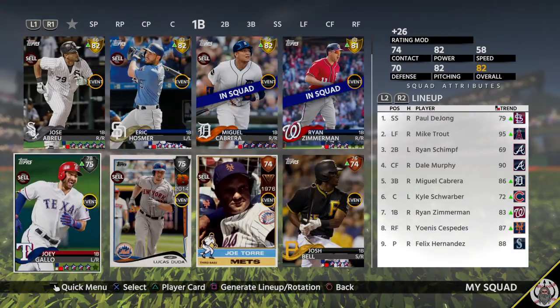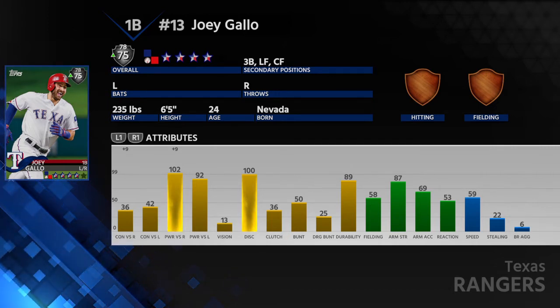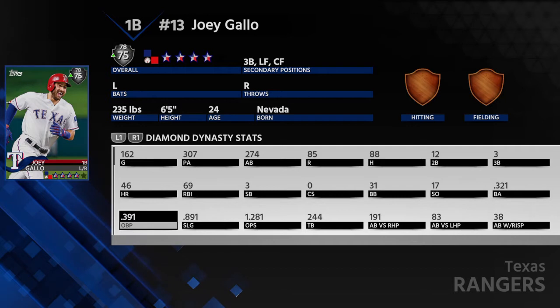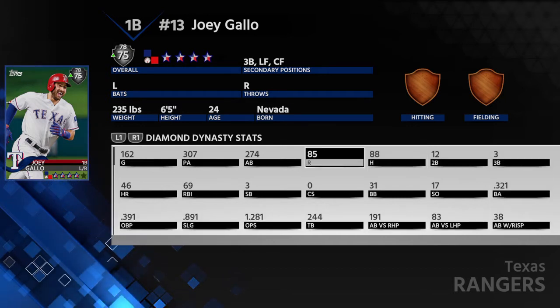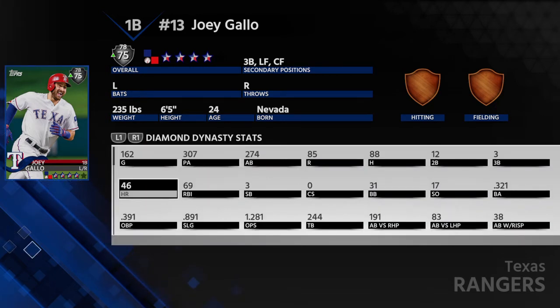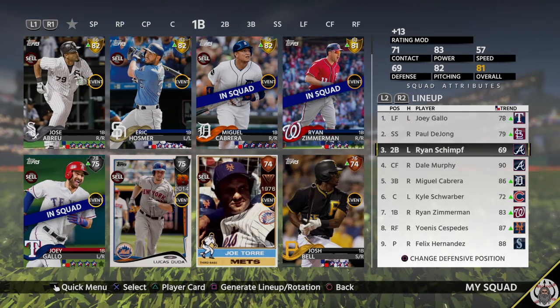In left field we have Joey Gallo — 111 power when he's up on Inside Edge, and that's not even five-star Inside Edge. He also has a shift. I lead off Gallo: .321 average, very high OBP because he gets so many leadoff walks, 46 home runs, 69 RBIs. The thing with Gallo is it's either a home run or a pop-up — there's not really an in-between.